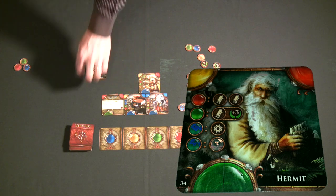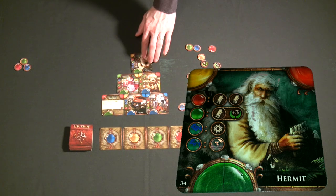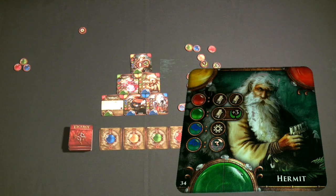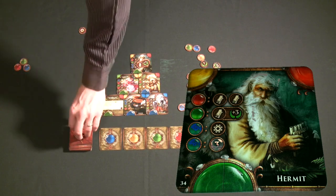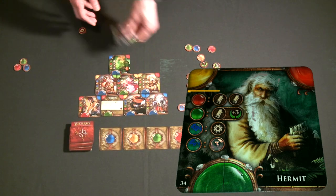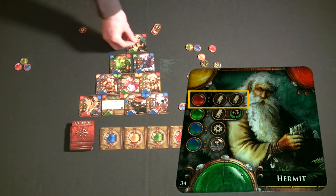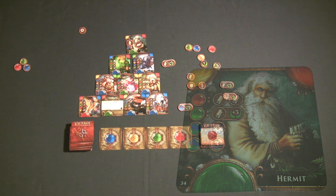If you play the hermit on the fourth level of your pyramid, he gives you a different advantage — he allows you to gain extra scrolls, which could be worth victory points at the end of the game, as long as you have the corresponding tokens on your pyramid to give you those victory points.